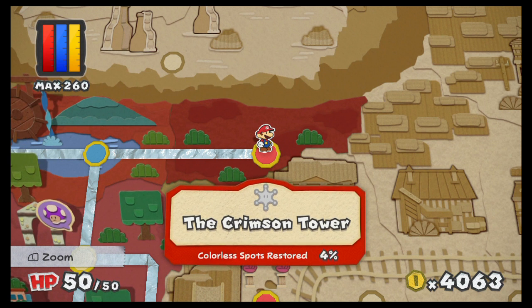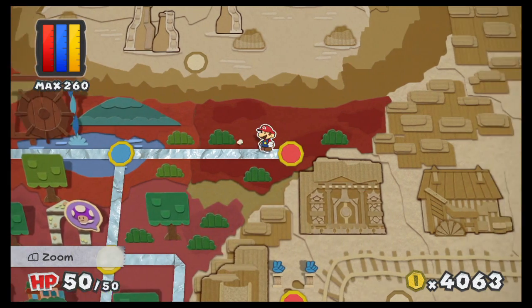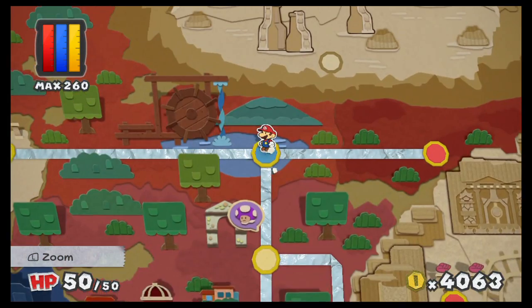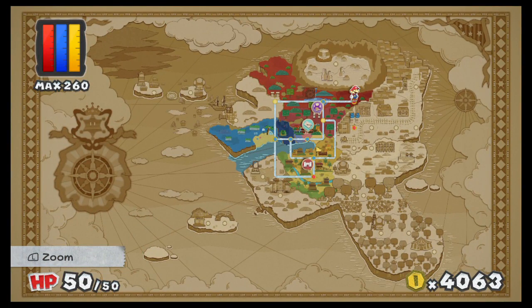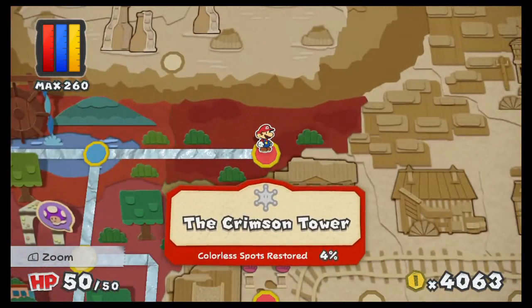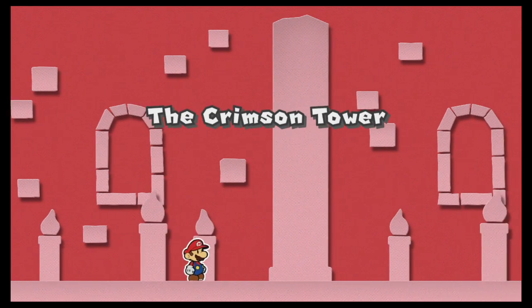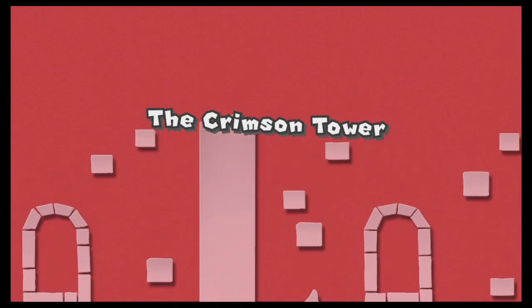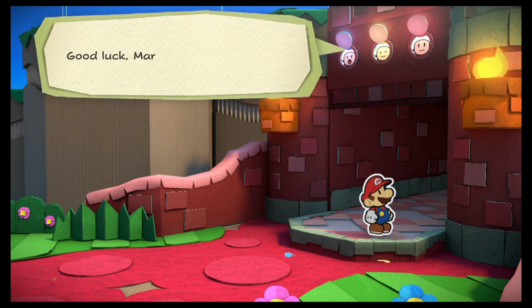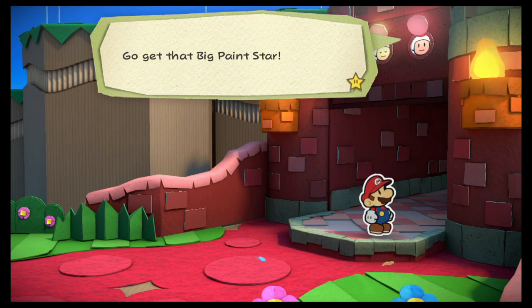Hello there, it's the Cheesy Cat and we're back with Paper Mario: Color Splash. Last episode we gathered everything possible — if you zoom out on the map you can see how much of the world we already got, different colors basically painted. Crimson Tower is next and that's where we're going. We got like three red paint stars, three blue paint stars, and a yellow paint star.